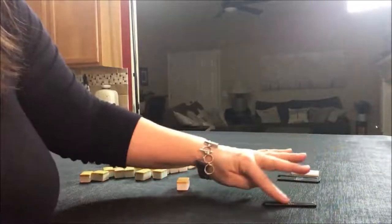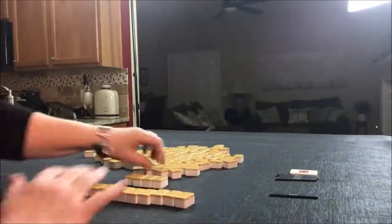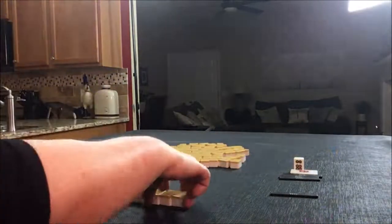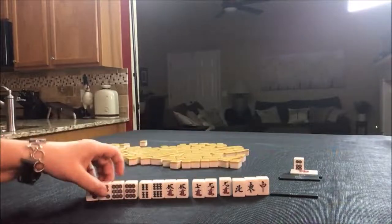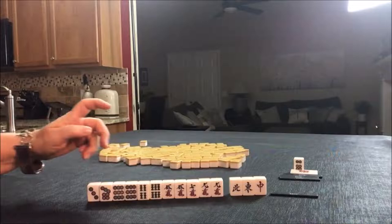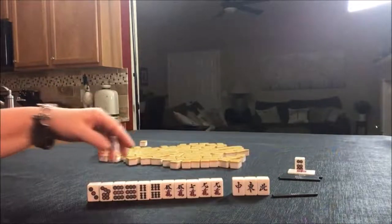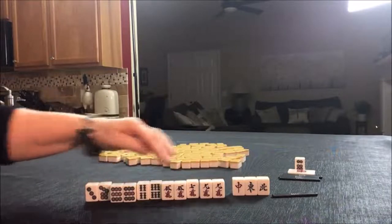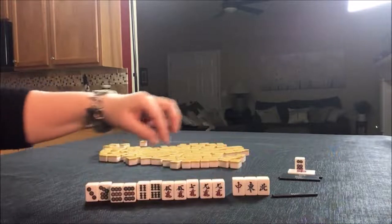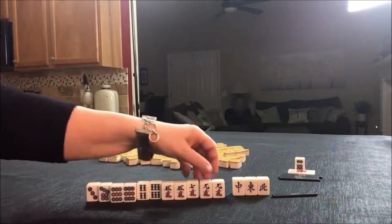East Round, fifth random pull. Seven dot is Dora. Single honors — not helpful. It is the East Round and we do have East. So I think I would probably discard the North first. We do have three pairs in here. If we get one more pair, we could maybe play all Pon — all three of a kind, also called Toi Toi. And we have Dora right there: seven dot.